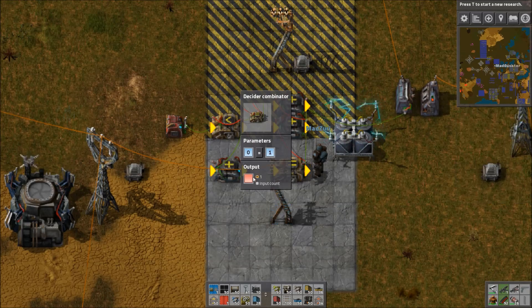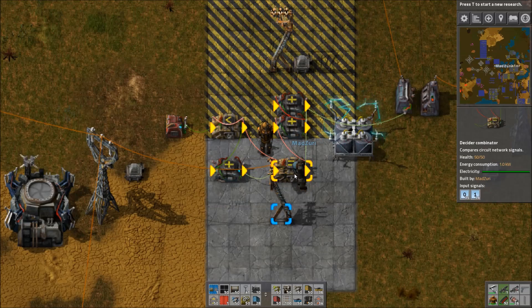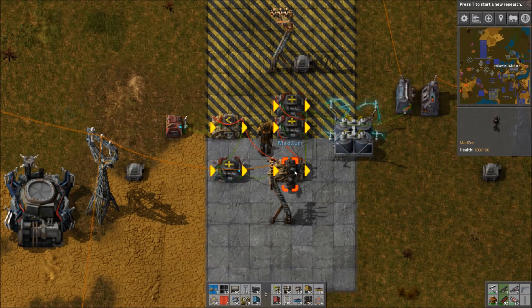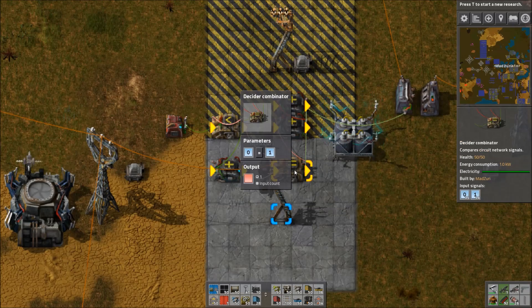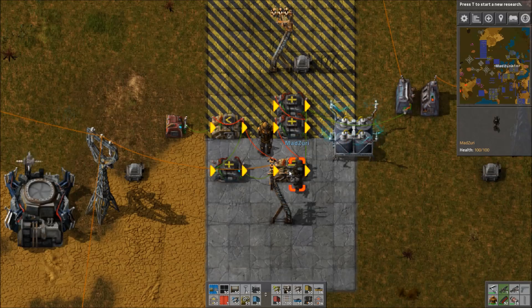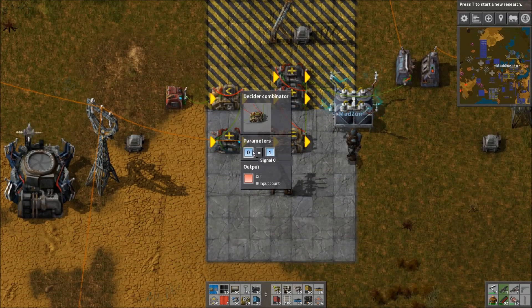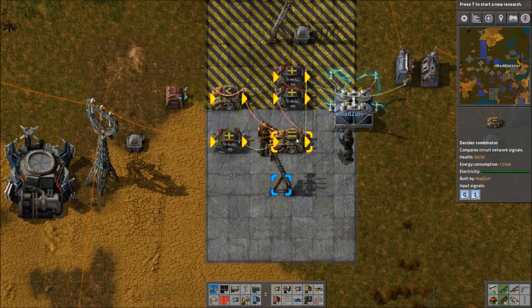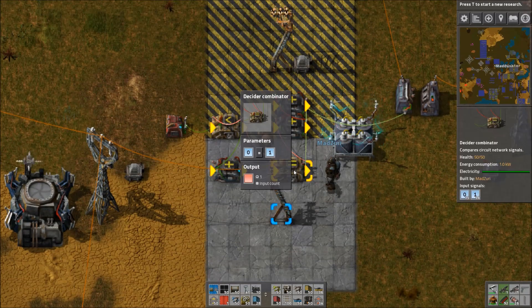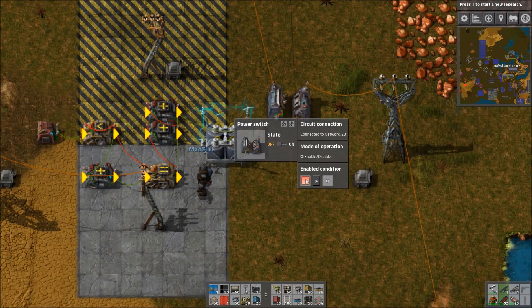The combinators should always be powered. We could make this independent and put a solar panel on it, or overlap some power for these two to make sure they always get power. Essentially, this compares it — when you don't have power, this will output a red signal at the count of one, which is obviously greater than zero. So that's what's triggering this, and then these two just delay it.